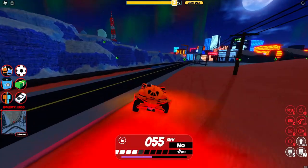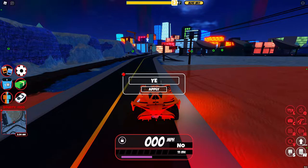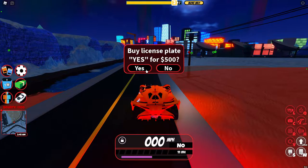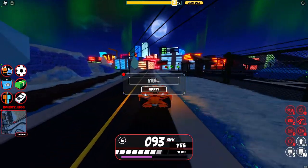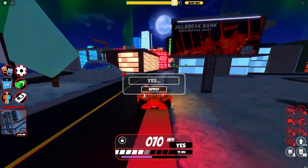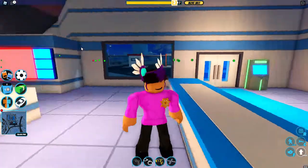Right here you have your license plate. Right now it says 'no,' so I'm going to change it to 'yes.' You can apply it for $500, and then you can just click this to change it again. Pretty cool. And then here at the bottom it shows your rocket fuel — click it to buy more.